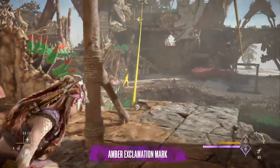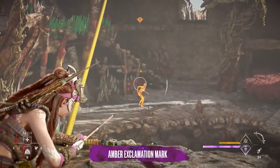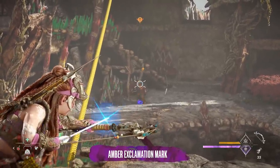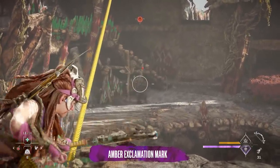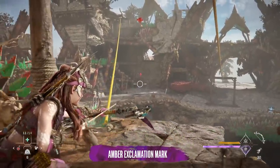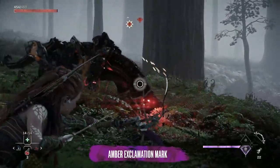That amber exclamation mark is new to Forbidden West and means enemies know something is attacking them, but they haven't spotted you yet. While amber, they'll search more thoroughly for where the attacks are coming from, meaning they'll walk into the foliage you'll probably be hiding in, and will switch to full red alert mode very quickly once they see you.